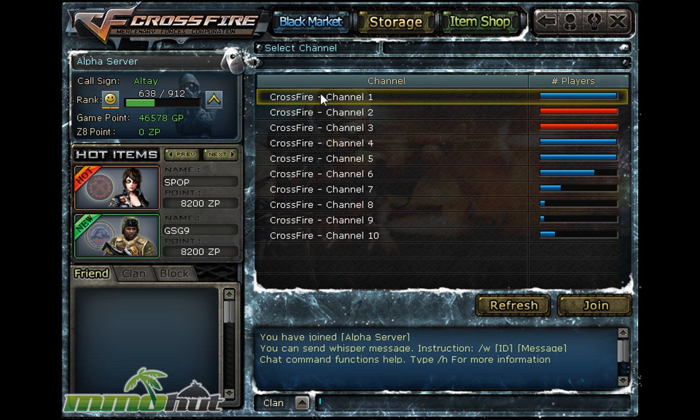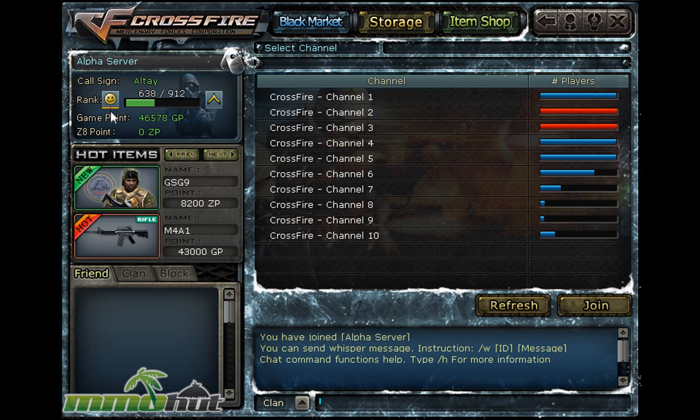Alright, so this is the lobby. Each server has a bunch of channels. I already have a character named Altai; my rank seems to be a happy face, so I think I'm still a noob. You start with 50,000 GP, which is a lot — you can buy some weapons. Let's take a look at the black market right now.